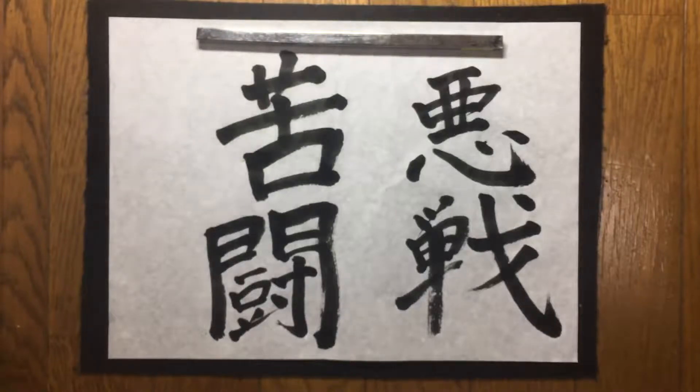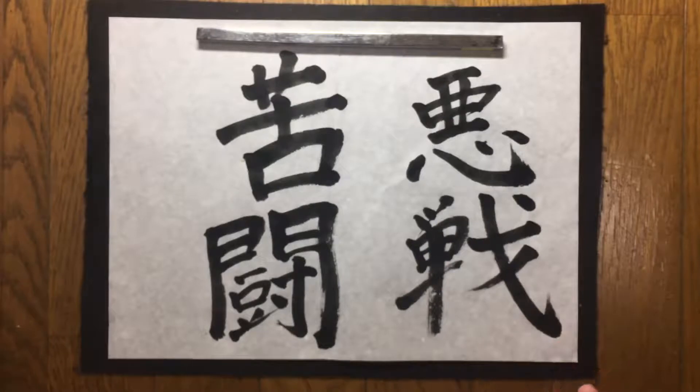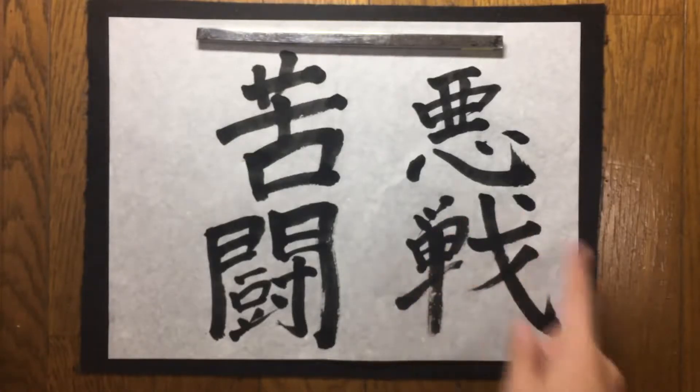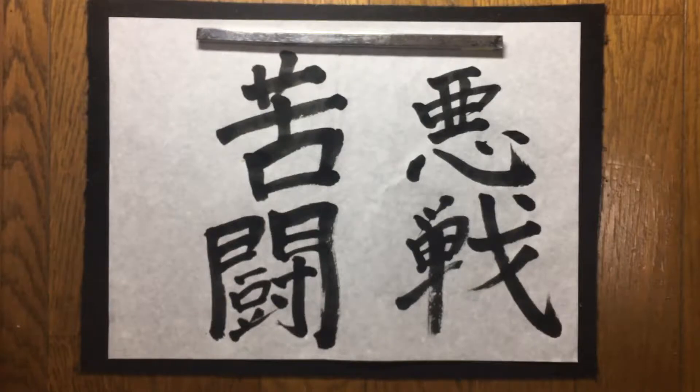When you consider how the difference works — this tatakau (戦) is more like you use some weapon. For example, 第一次世界大戦 (Daichiji Sekai Taisen) — that's World War One — that used weapons, so that's this battle (戦). Or a baseball game — 野球の試合で戦う (Yakkyu no shiai de tatakau) — this fight. But this other tatakau (闘) is more like without a weapon, or spiritual things.